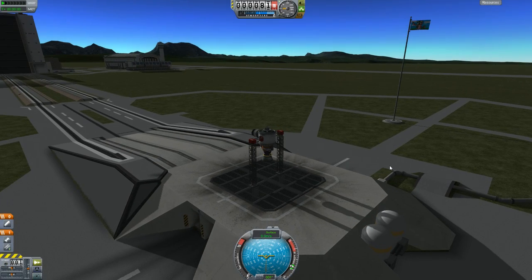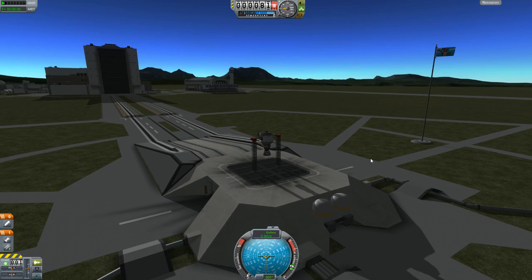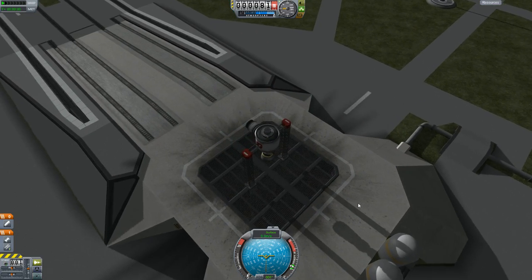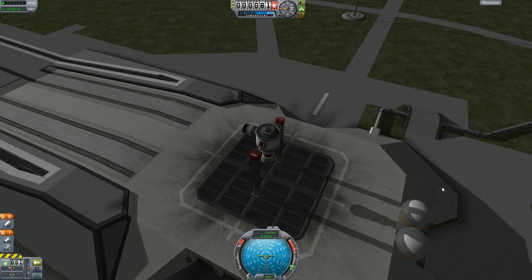Hey guys, welcome back to Kerbal Space Explosion. Last time we had a little bit of fun with some non-productive fireworks show type stuff. We blew up a lot of boosters with a lot of separatrons attached to them. Had a lot of fun, so this time I was thinking, instead of launching fireworks type stuff directly from the launch pad, what if we sent a ship up into the air and then had it separate and explode? That might be even more fun, even more awesome.